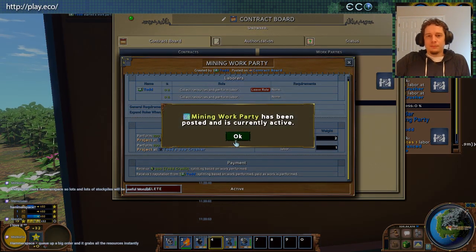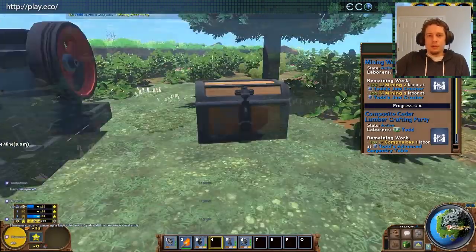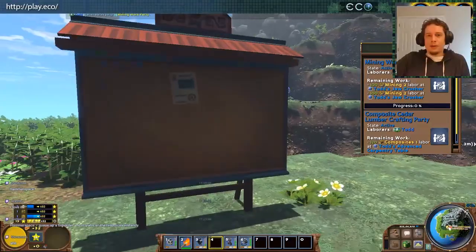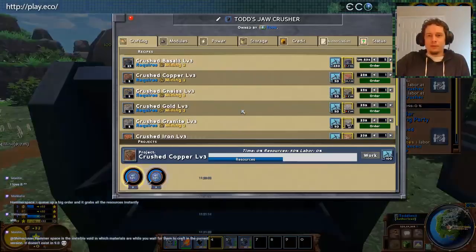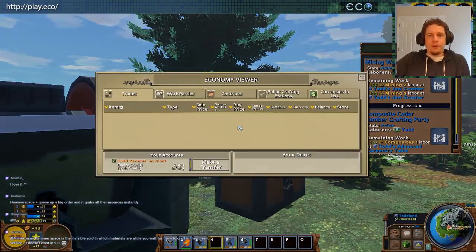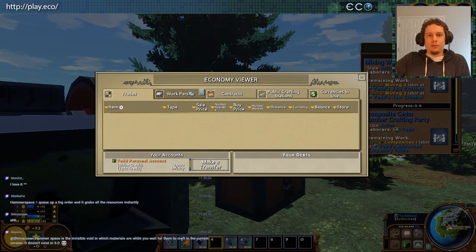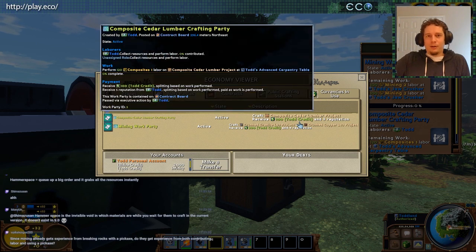I'll post that. It should show up here — it's not actually at the contract board because you accept them over at the machine. Now if I go check the economy viewer and the work parties, we'll see both of them. People can kind of take their pick and get some Todd credit going after I set up my store.